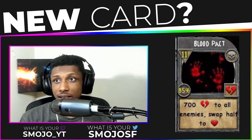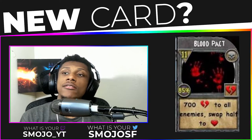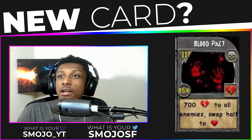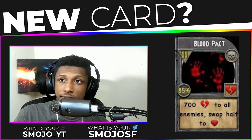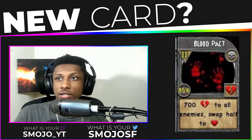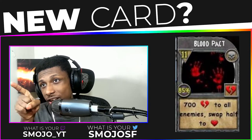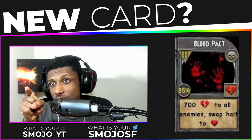Blood Pact is an 11-pip Death spell with 85% accuracy. It does 700 damage to all enemies and swaps health to yourself. This is basically another Scarecrow or another Lulu — same premise, same thing. I do believe this concept spell was made before they buffed Scarecrow up to 590, so this might have been more vital if that buff hadn't happened, but since it did, this spell is kind of not good.